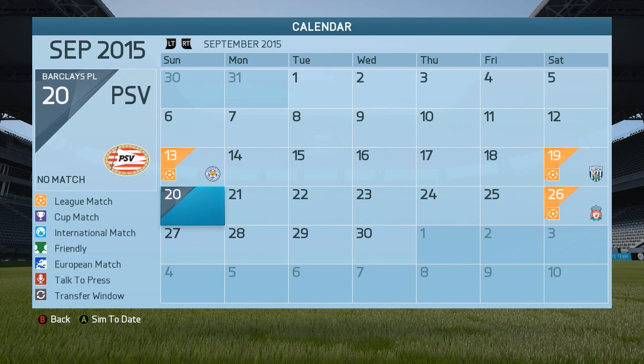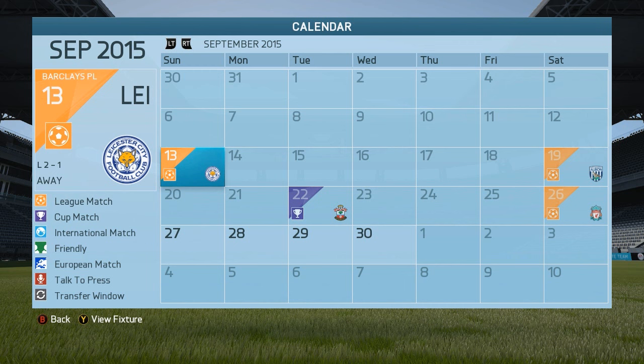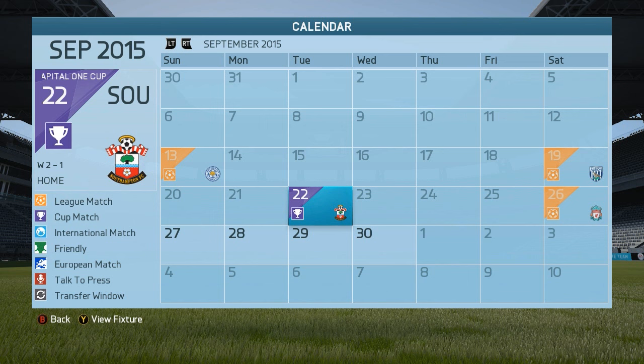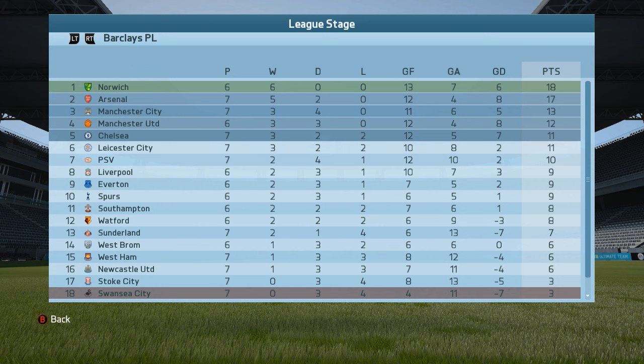Next month we have Leicester City, West Brom, and Liverpool. We also had another cup match come up against Southampton. We lost against Leicester — our first loss of the season unfortunately — but we did win against West Brom. We won against Southampton so we're through to the next round in the Capital One Cup, and we drew against Liverpool. If we check the league table we are currently in 7th on 10 points. Norwich are in a surprising first place — I did not expect that at all — and Leicester in 6th.